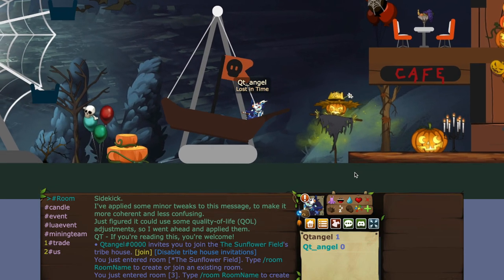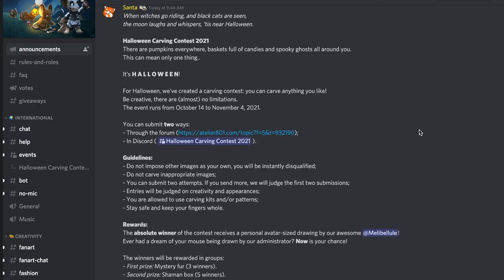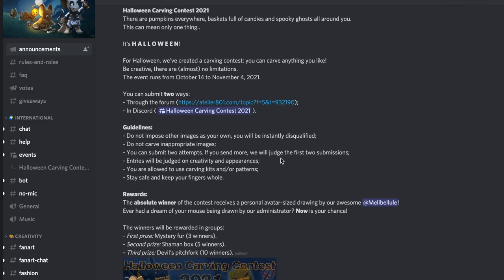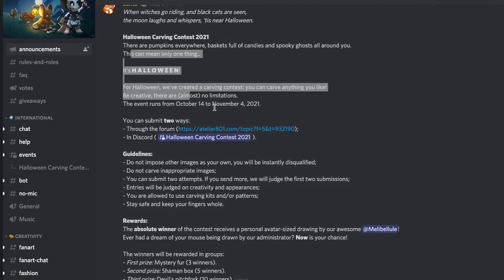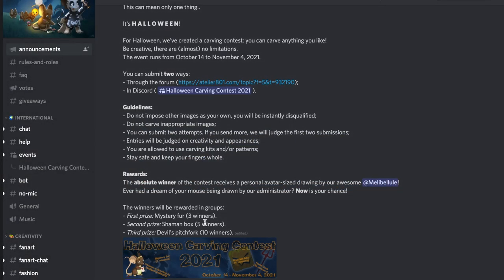I forgot to mention - in announcements they told us we're going to have a pumpkin carving contest. They did this last year as well and they're bringing it back. I guess they're kind of restricted in terms of monetary budgets, so this time the prizes are just going to be shop items, except the winner will get an awesome avatar-sized drawing by Meli - which is super cool. You can just get carving and submit your entries through the forums or in the Discord. It runs from October 14th to November 4th, with a total of 18 winners.